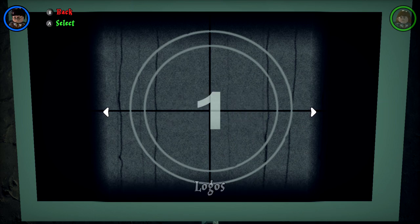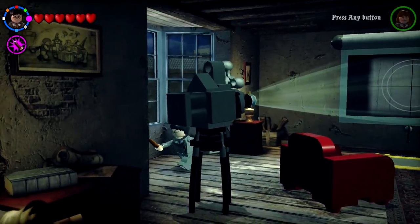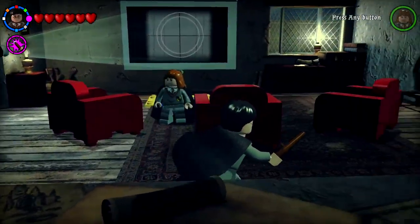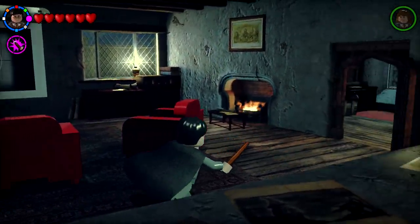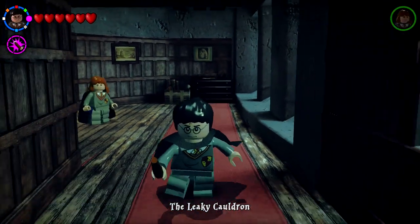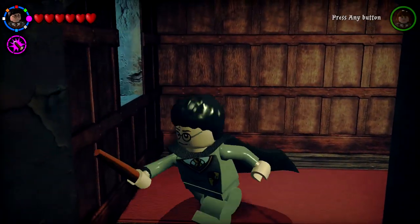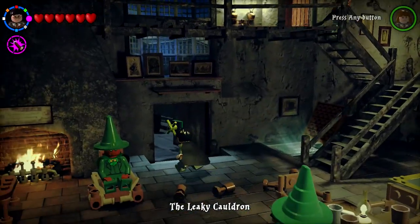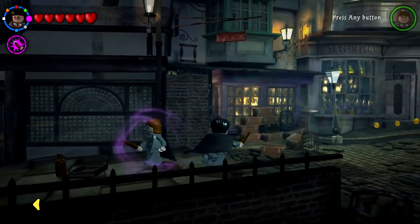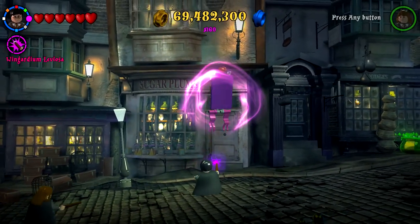It just keeps going. I'll have to figure out what that is, but maybe as we explore more Diagon Alley today, we'll find out. Just cool to find all these extra things and make sure that we're completing it. Back out into actual Diagon Alley — it says that there's a golden brick off that way. I don't know what that's about. It's a little confusing, but we're just going to keep exploring things until we find what we've got to find.